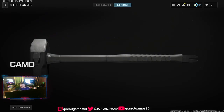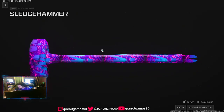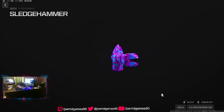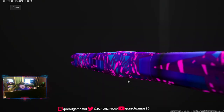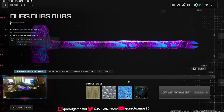This is a new melee weapon in Call of Duty called the Sledgehammer. I did get everything done for it. This right here is the camo that you will get for getting 50 kills.